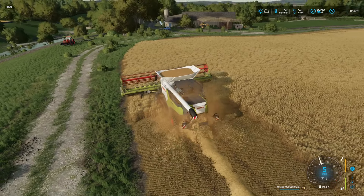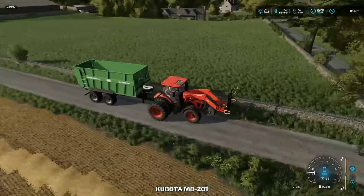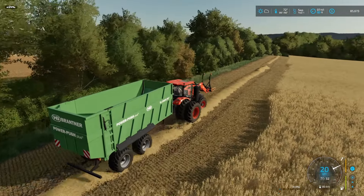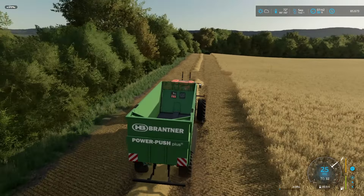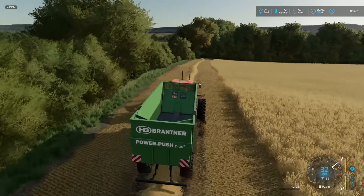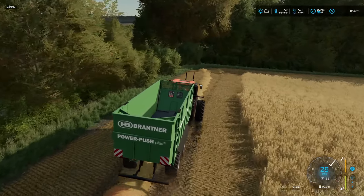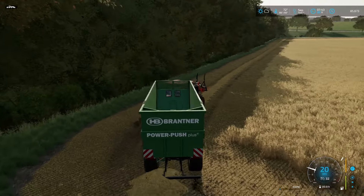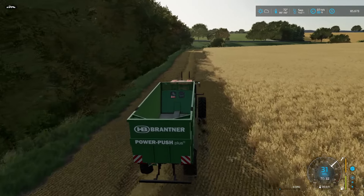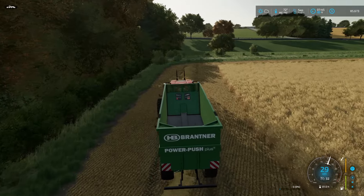This is the trailer I purchased — the Power Push. I've used this before in another series and I really like it because you don't have to worry about clipping the top of a roof or anything like that. The gate opens on the back and then it pushes out. It has about three or four times the capacity of the other grain cart we were using.